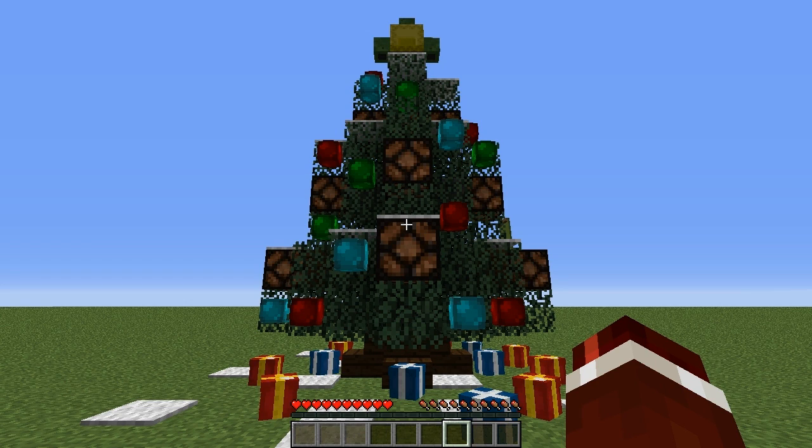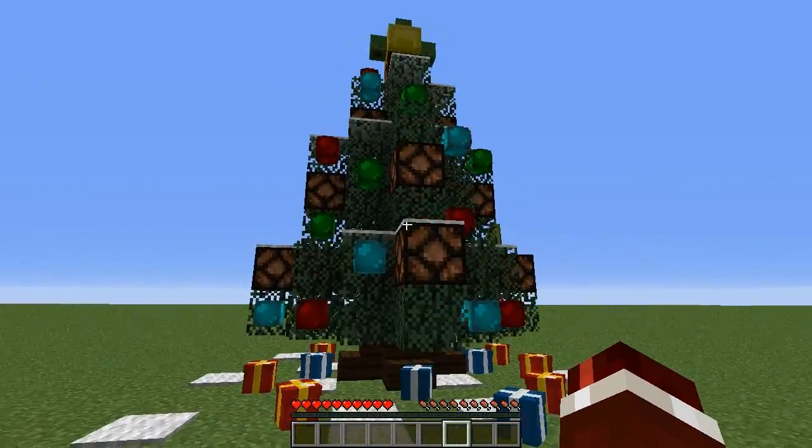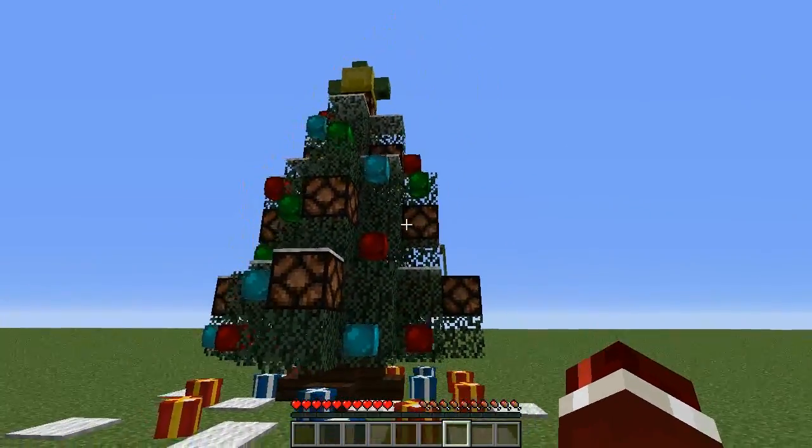Introduced in 1.11 of Minecraft was Observer Blocks. What this allows you to do is actually make a kind of flashing Christmas tree on a small scale. Before this wasn't possible because of the limitations of redstone, but now we have Observer Blocks we can actually create a small Christmas tree which actually flashes its lights.